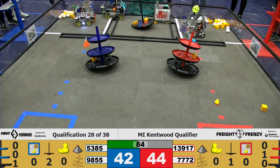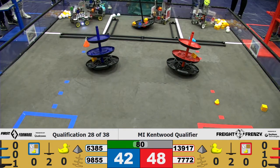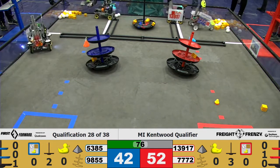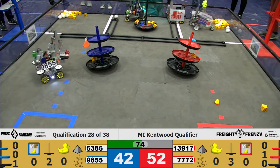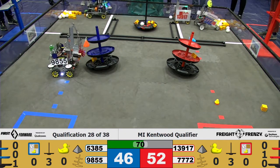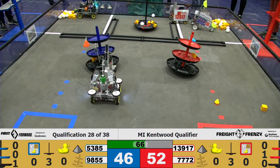9855 going to pick up some more cargo as well. 7772 going to collect. And 13917 dropping off successfully for the shared shipping hub for the red alliance. 5385 doing the same for the blue — successfully.